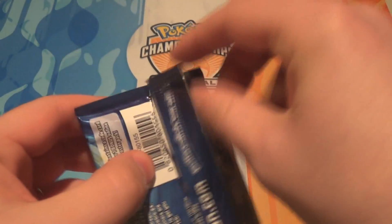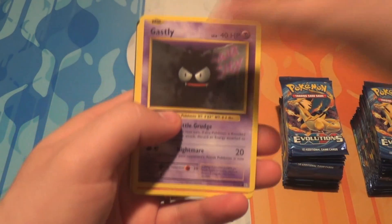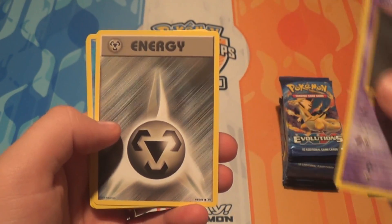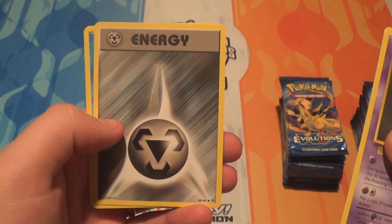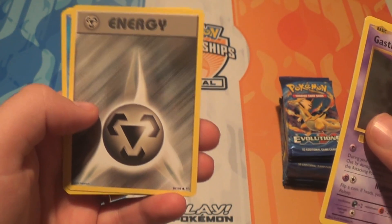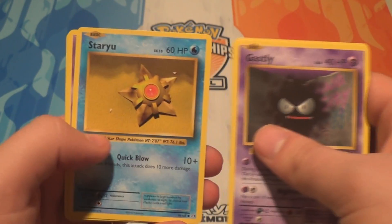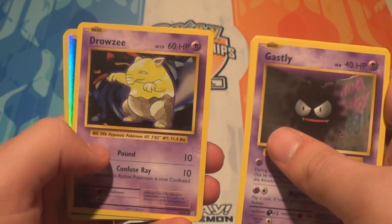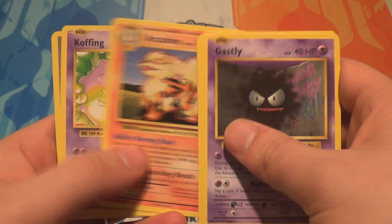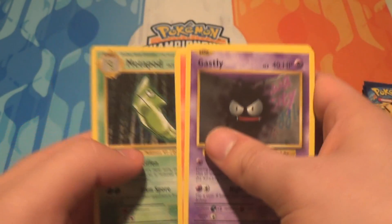Pack number one: we've got a Ghastly, a Growlithe, a Metal Energy. Some of the energy cards were actually hard to find — we were on to our third box before we both had a non-holo Water Energy for our set, which was kind of crazy. Also a Staryu, a Drowsy, a Reverse Magikarp, an Arcanine, a Koffing, a Switch, and a Metapod.